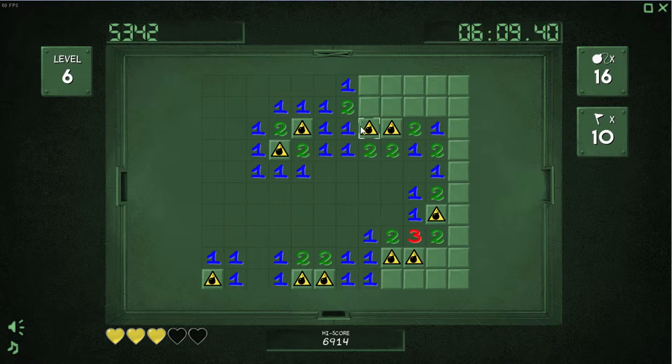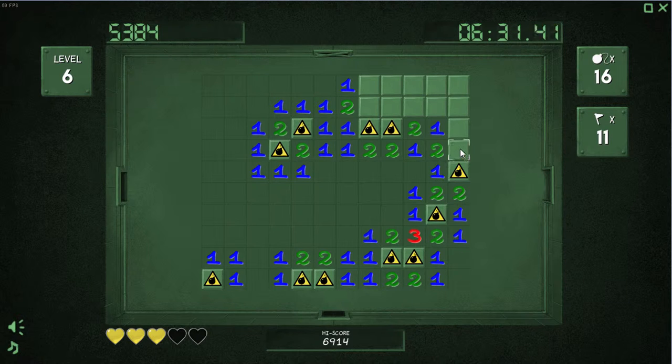We're looking for the other one in here — one of these blocks has to be a bomb. That kills each other, that kills it, that kills it, kills it. Nothing here. Kill. Kill. Bomb. Kill. Bomb. Kill. Bomb. Bomb, kill. Kill. Kill — that's also a kill. Why do I keep getting these huge numbers?